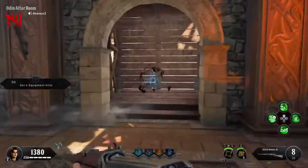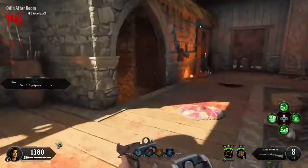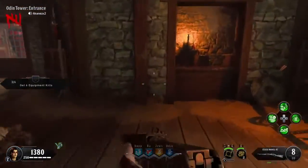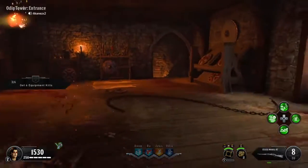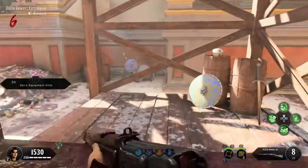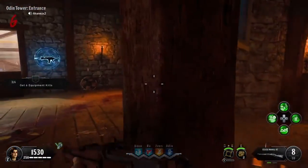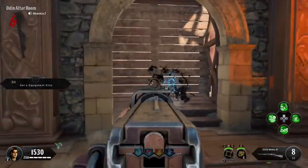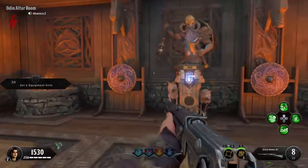Now that you have the third piece, you can come over here and open this up for 2000. We need to rank up some more points real quick. The next piece is up there, across that bridge. This is Odin — we were in Ra. Then you're in Zeus's area.